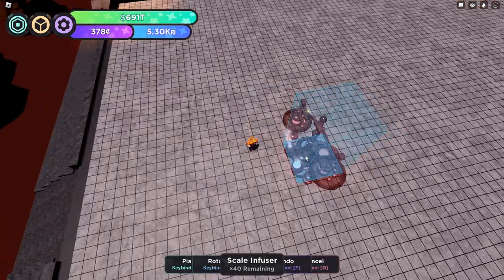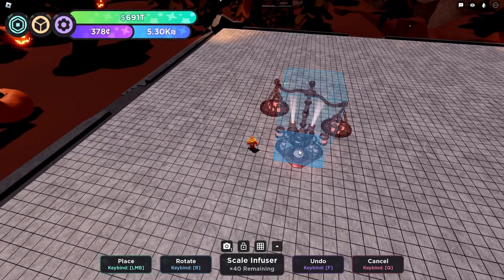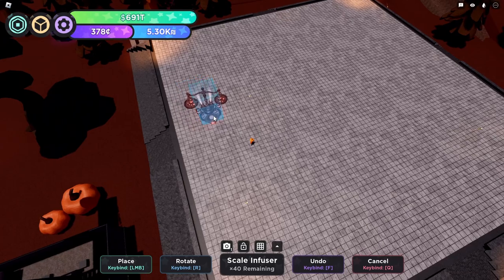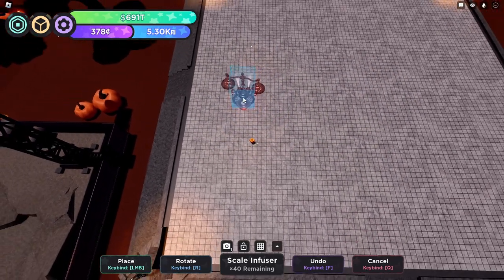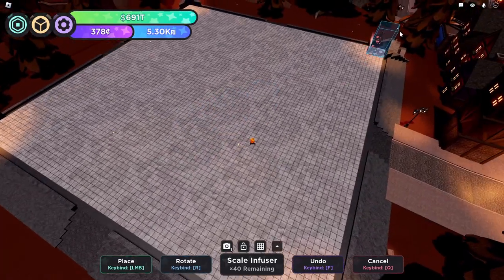Starting with the Scale Infuser. It's an Infuser. It's a great way to start off a tier list when you're supposed to rate them on effectiveness, but there's an Infuser, so it's going in the Infuser tier.